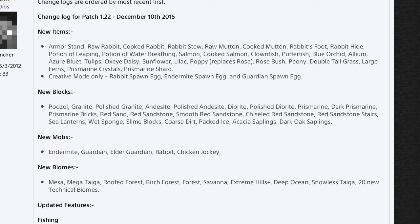Then we're gonna move on to the new blocks. Like I said, there's tons of these — you can see on screen. We've got andesite, polished andesite, granite, polished granite, diorite, polished diorite, prismarine, dark prismarine, prismarine blocks, red sand, red sandstone, smooth red sandstone, chiseled red sandstone, red sandstone stairs, sea lanterns, wet sponge, slime blocks — which is super exciting for maps — cactus, packed ice, acacia saplings, and dark oak saplings.